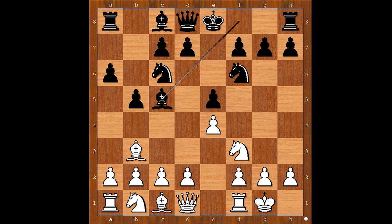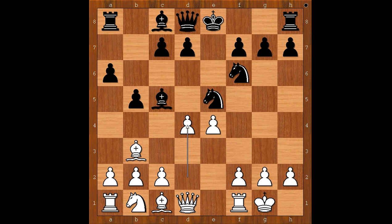White to move. C3 intending d4 is the most played move. But Bersamina played Nxe5, temporarily sacrificing the knight. Nxe5, d4, Bxd4, Qxd6, c3, c5 attacking the queen, Qd1.